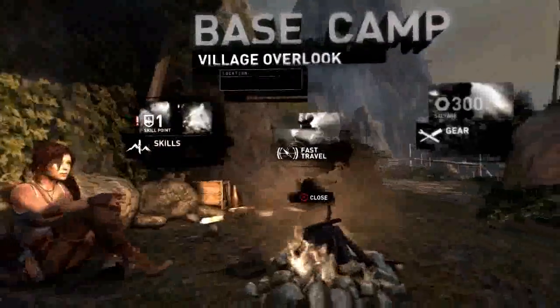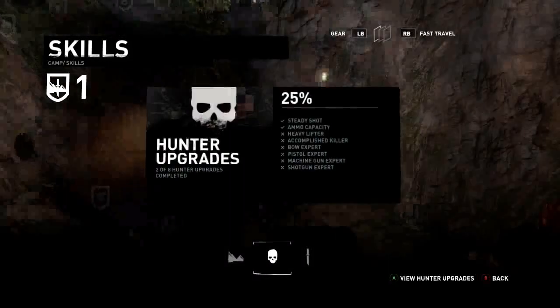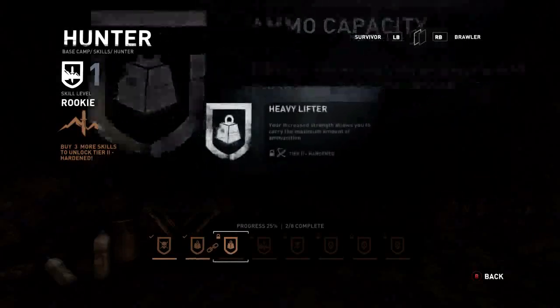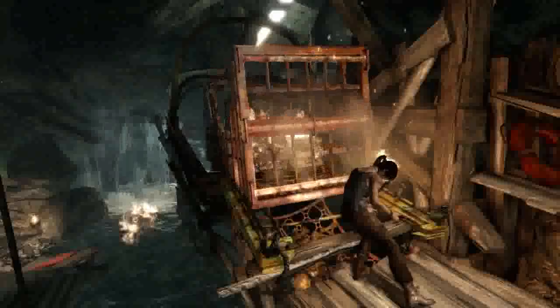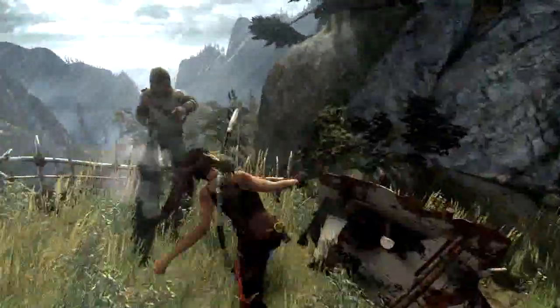A key element of this new Tomb Raider is the base camp system. Base camps are the backbone of the game, acting as the customization hub, allowing us to develop and support the three core experiences within the game: smart resourceful Lara, exploration, and survival combat.